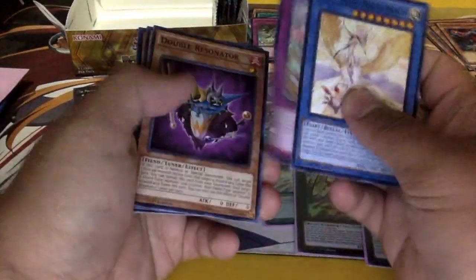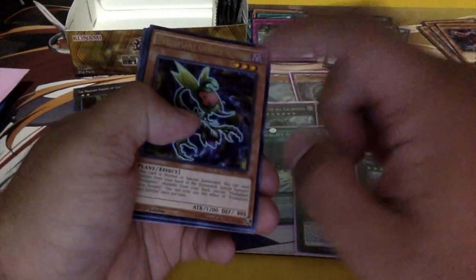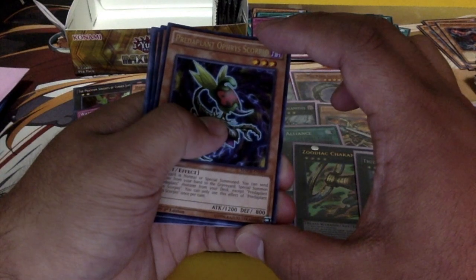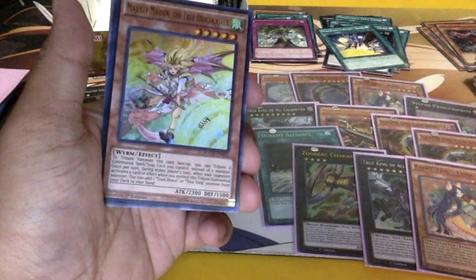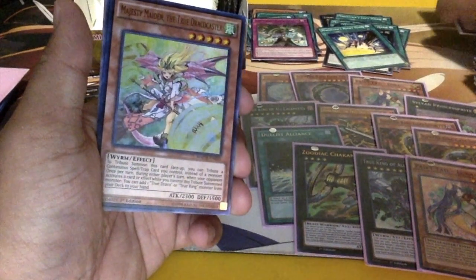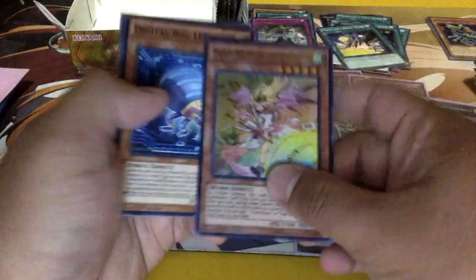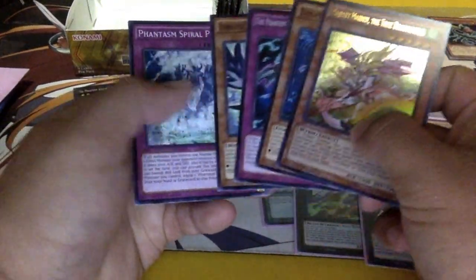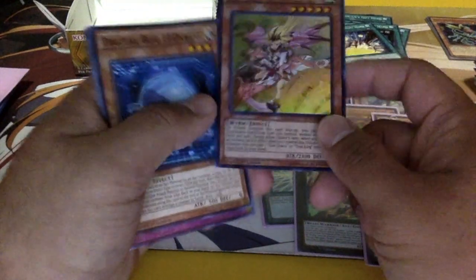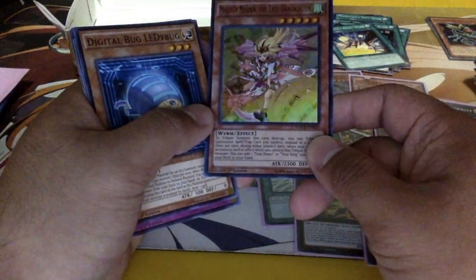Bujintei Kagutsuchi, Double Resonator, Predator Plant Scorpio — that's a second one! Is it short printed? I don't know. Ooh — I saw the art and I thought it was something else, but it's Majesty Maiden the True Draco Caster. I'm running three of her as well — that's amazing. She looks beautiful, I really like her.